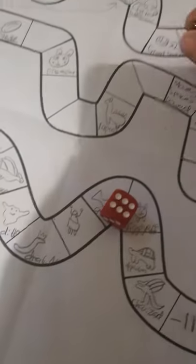Charmander gets a six - one, two, three, four, five, six. Bulbasaur gets a four - one, two, three, four. Charmander - five. One, two, three, four, five. Bulbasaur - four. Charmander - one. Bulbasaur - five. Charmander - six. Bulbasaur - four. Charmander - three. Bulbasaur - six, which means you can't move. Positions update.